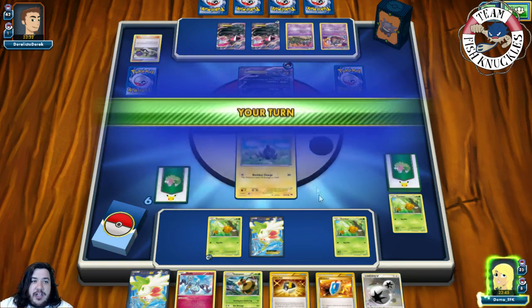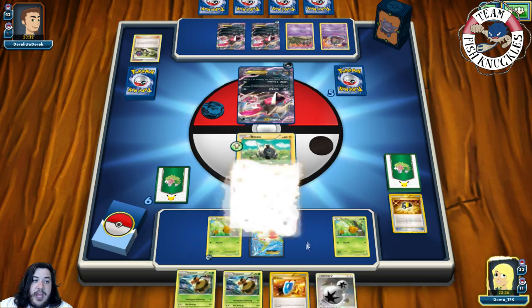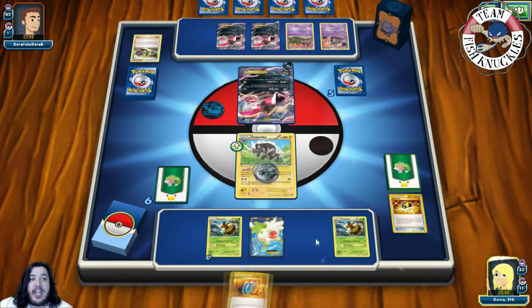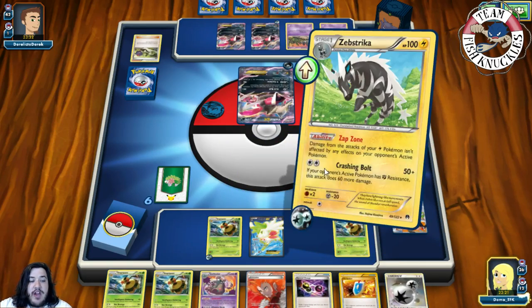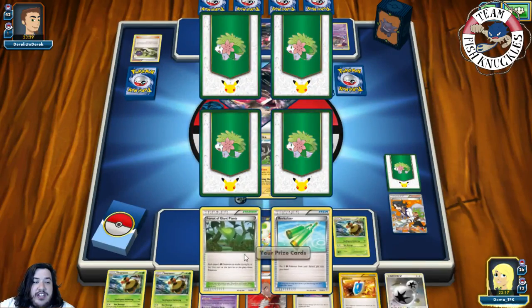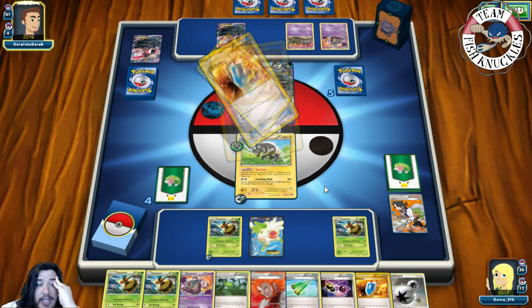On our turn we draw Vespiquen. We Ultra Ball, discarding two cards, to grab Zap Strike. We put two Vespiquen onto the bench, attach DCE to Zap Strike, and VS Seeker for Sycamore. We Sycamore to discard our hand and draw seven new cards — finding Garbodor and Lysandre. We use Crashing Bolt for the knockout, going down to four Prize cards. They could retaliate with a knockout but we count 13 Pokémon in our discard pile.